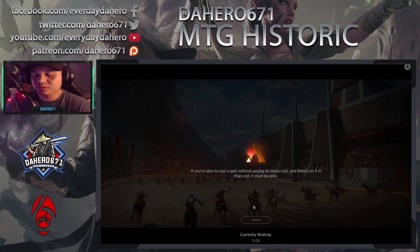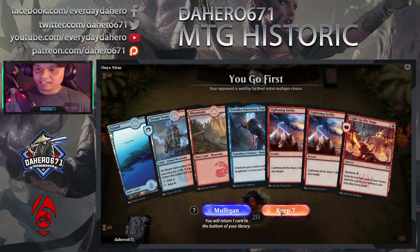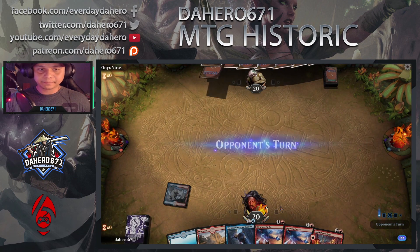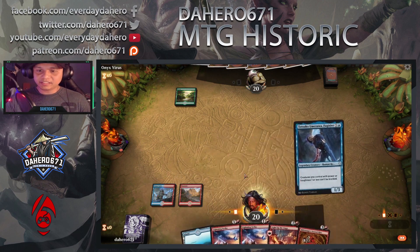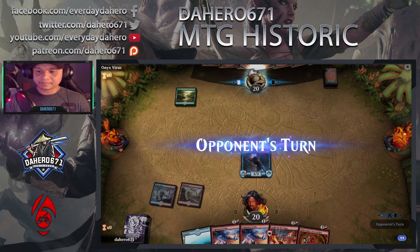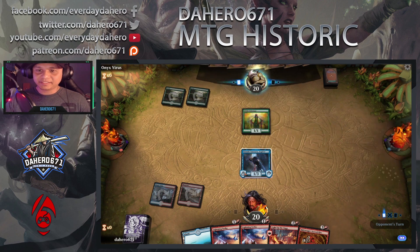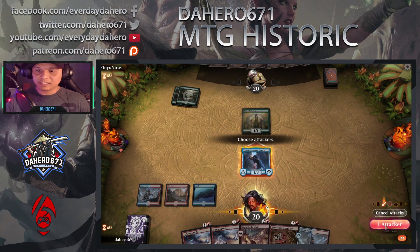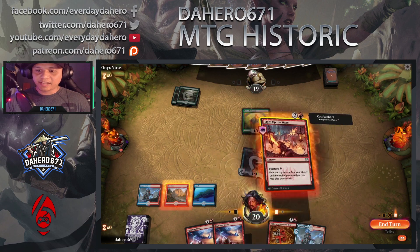Alright guys, Game 3. Drop a Steam Vent, let's keep this hand. Cast a Mountain — attack for one. Spectacle comes in, it's my turn.